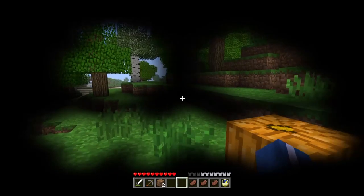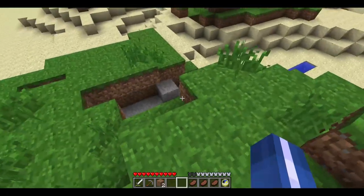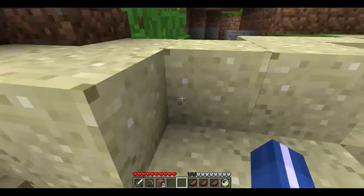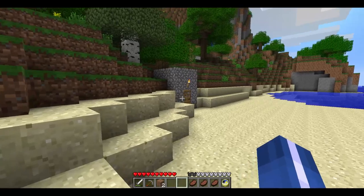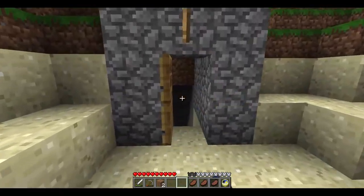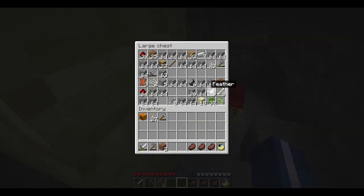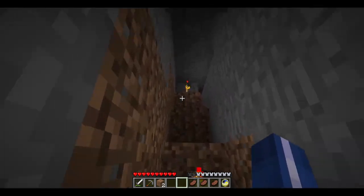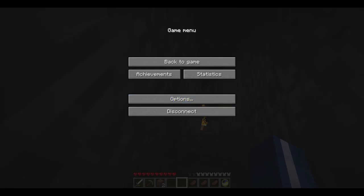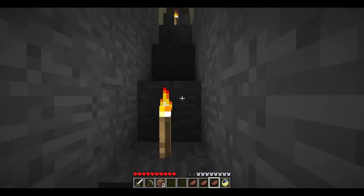There's a little hole here — who's stuff is this? There's a bed and some stuff. Who's is this? That's why I put signs on our things. Monsters are coming — it's almost nighttime, getting there. I don't have torches on me, but I want to be near my house so I can escape if I need to.